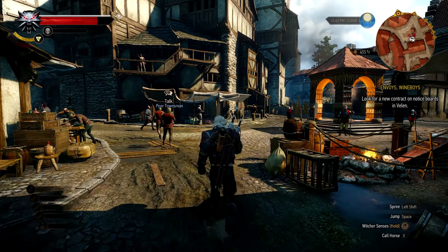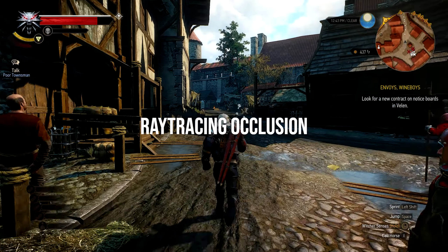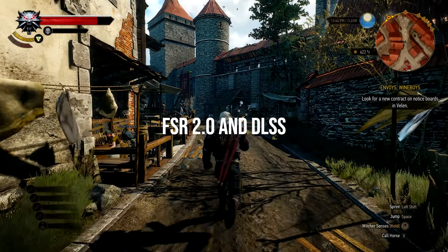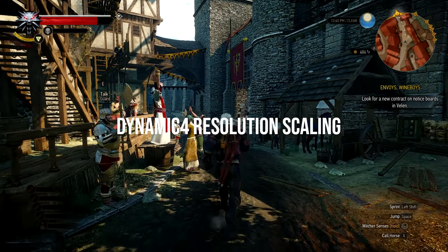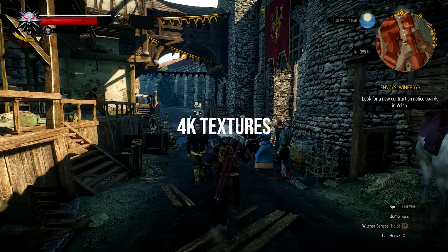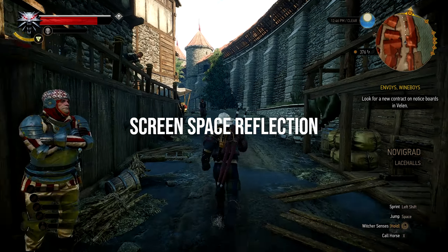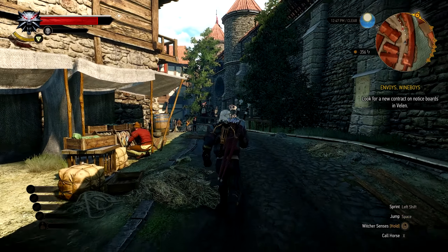In the next-gen update of Witcher 3 for PC, it will have ray tracing global illumination and ray tracing occlusion. They also added FSR 2.0 for AMD and DLSS for Nvidia GPUs. There will be dynamic resolution scaling and the models along with the game will have 4K textures. SSR screen space reflection was available only for water before, but now it will be available for everything in the game and things will look more shiny in general.